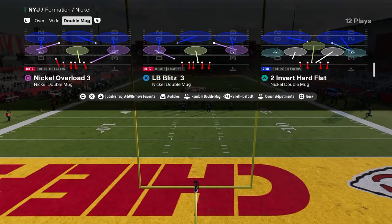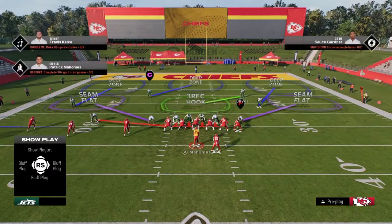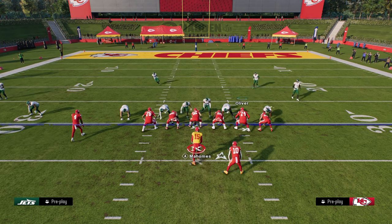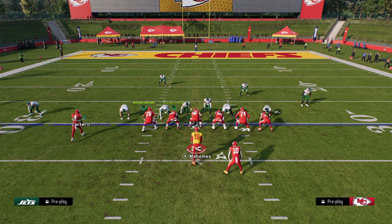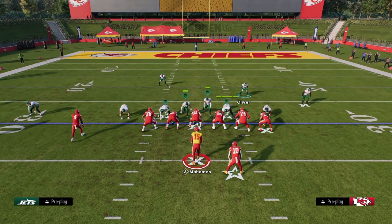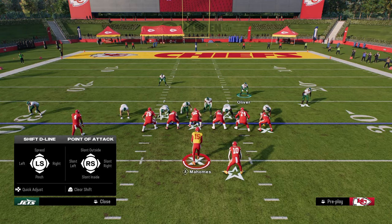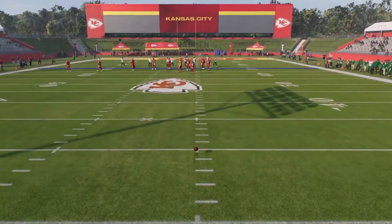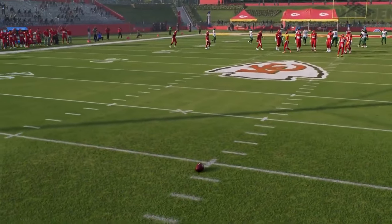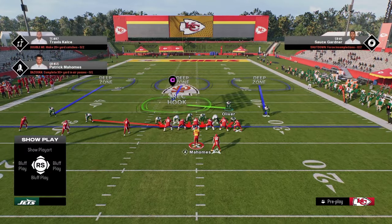Now when we come out in this play — nickel dog three buzz — we can show blitz, and then we're going to put this safety, this slot corner, in an outside third. This is really good because it defends formations such as Trips. So our setup: we're going to show blitz, pinch our D-line, and slant our D-line inside. This is what's going to set up the blitz aspect and the alignment that we want for the defense.